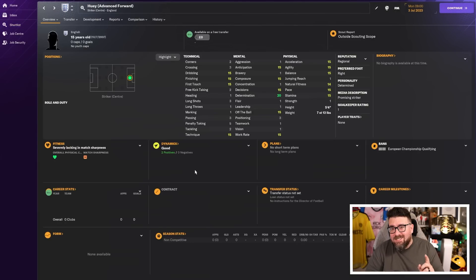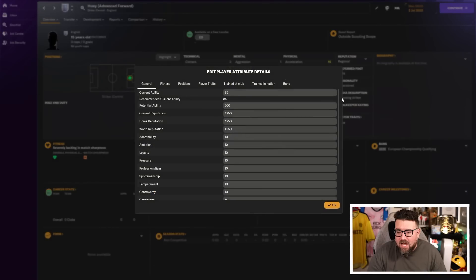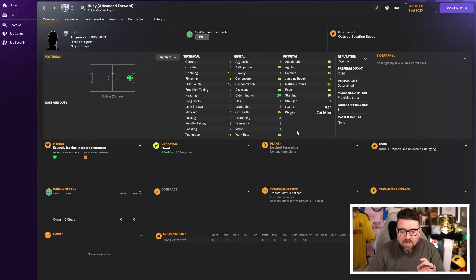Huey is the quick guy, the advanced forward. He's very little, with a jumping reach of one, because as the quick guy he doesn't need to do what the big guy can do. His attribute numbers are actually lower than Dewey's. The reason is advanced forwards have a lot of skills that count double — each attribute has a different multiplier within current ability, so not every attribute is equal. The ones good for advanced forwards tend to get heavier weighting.